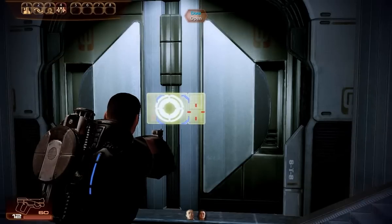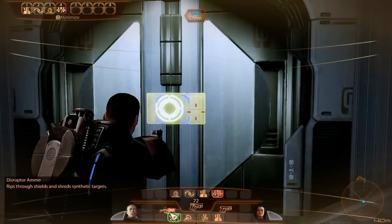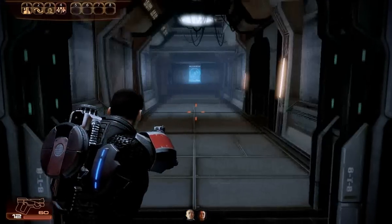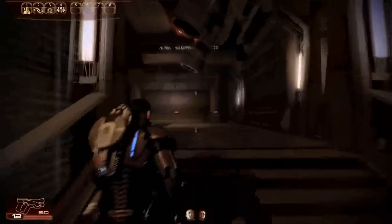Giving Zaeed the M29 sniper rifle. Unless the graphic doesn't change, I think it's just a bug — with the collector assault rifle it just doesn't show them. But if you had the audio you can hear them changing weapon. Also giving him disruptor ammo; it's just a good thing to have for him.